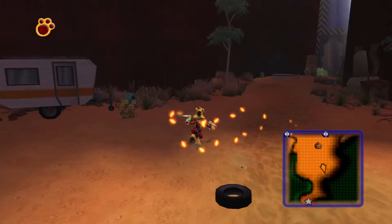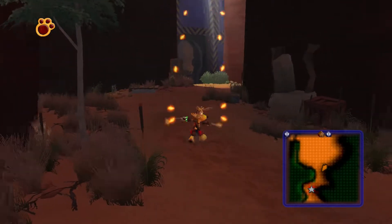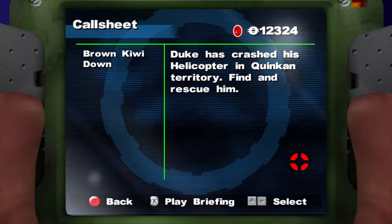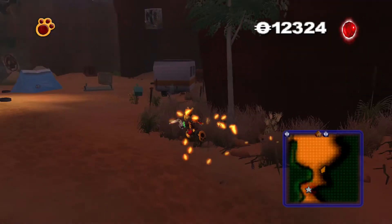Hello guys, I'm Lazero. Welcome back to Ty the Tasmanian Tiger 3. So we are back at this very, very destroyed town. In this episode, apparently we need to find Duke. I don't know who that is, but he's crashed his helicopter and I have to go see where that is.